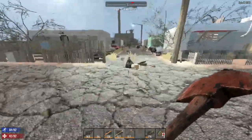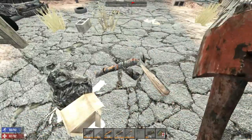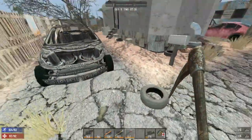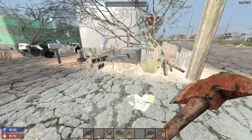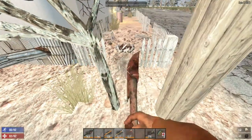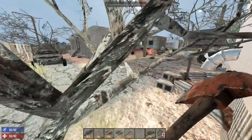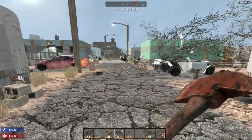Here we are at the RV park. I'm going to harvest some of these small items. I'll leave the bird's nests for now. There's a tire we can get for the bike and some wood. There's a campfire — if you use the wrench on it, you can actually dismantle the campfire. I'll loot the whole place and show you the spoils.